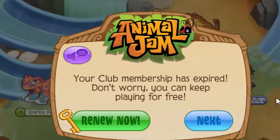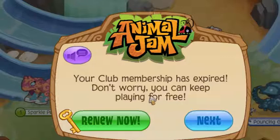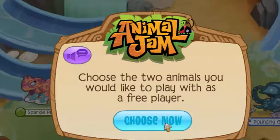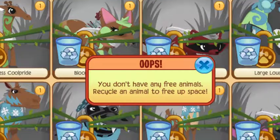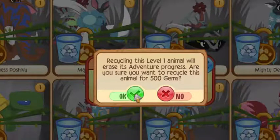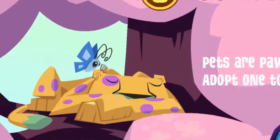We are back and my membership has expired. It says your club membership has expired — don't worry, you can play for free. You may have noticed that some of your items, animals, and features have been put into storage. They'll just be put away until you renew your club membership. In the meantime, choose which two animals you'd like. Since we don't have any free animals, we're going to recycle the turtle to free up a place. Then we reload and it should be in our memory.